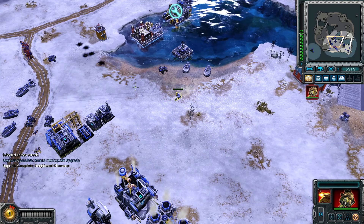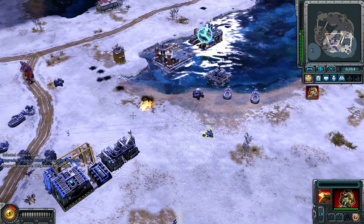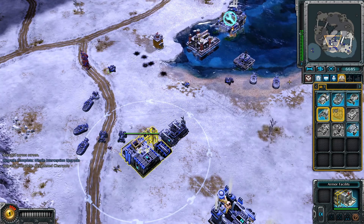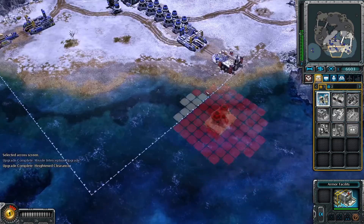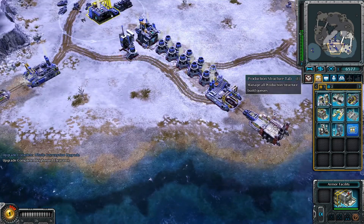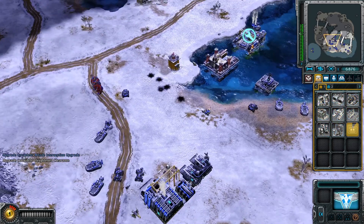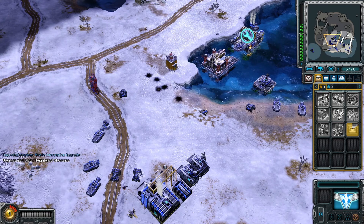Oh, we got a motorbike — the same one from Uprising. That's interesting. Let's get some prison tanks. I built so much power. Let's get another clearance before we get the Bureau — actually, clearance for the plant and then Bureau.